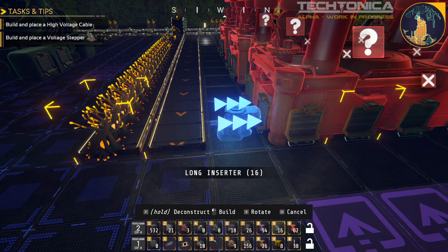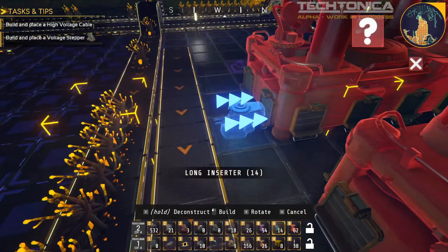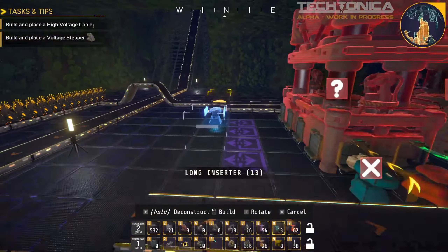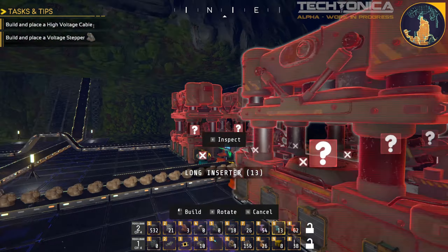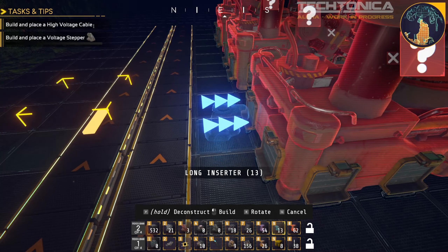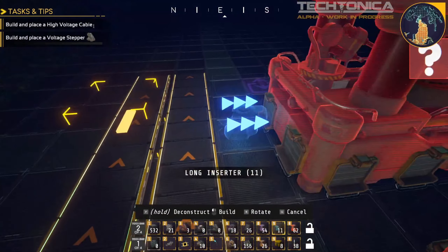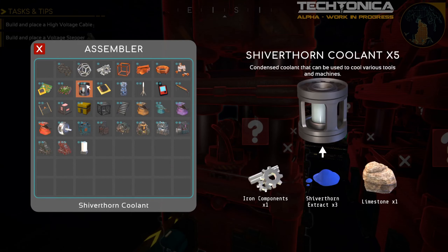The goo is the outside belt. Now let's feed the goo into all of our assemblers using long-handled inserters on both sides. We'll start with six assemblers — I think we're going to scale this up quite a bit, but let's just get it tuned for six. Long inserters: one for you, one for you, one for you. Other side — one for you, one for you, one for you. Let's go ahead and set our recipes: it's going to be shiver thorn coolant.